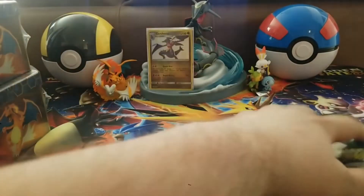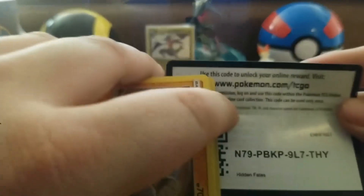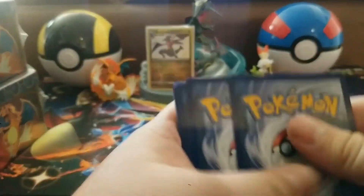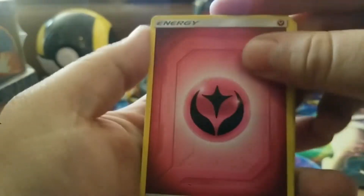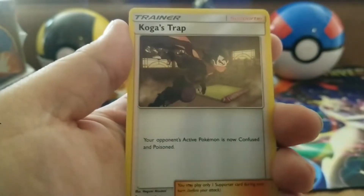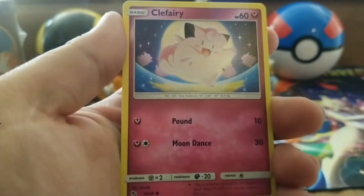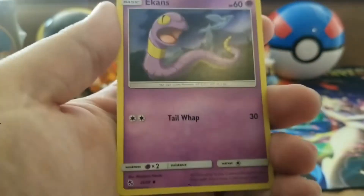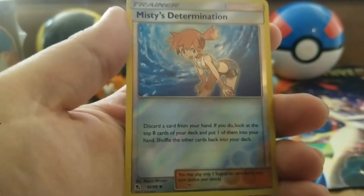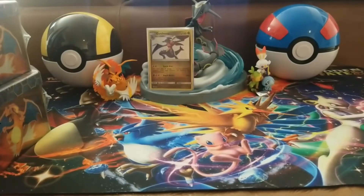Now for the lucky pack of this tin. When I'm opening multiple tins I always like to pick multiple lucky packs — it's something different I like to do. Fairy energy, Lieutenant Surge's Strategy, Misty's Determination, Jigglypuff, Clefairy, Ekans, Phanpy, a Twerking Misty reverse holo, and a Blaine's Last Stand. So we did get one shiny out of that tin — the shiny Garchomp!